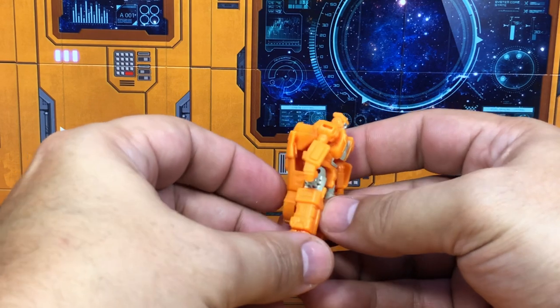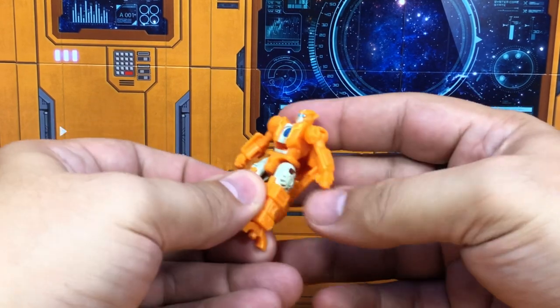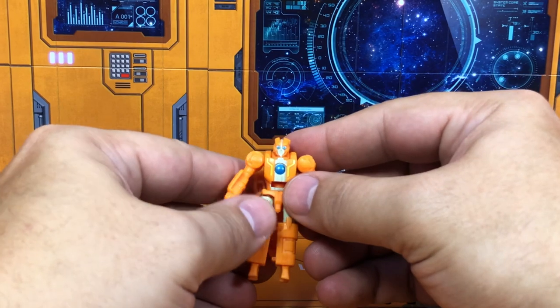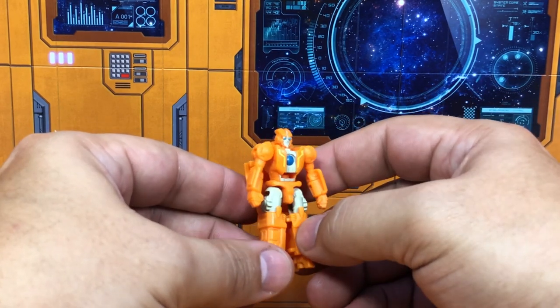Ball joints at the hips and knees, at the shoulders, and that's about it for posability here on Rung. He does have a waist swivel — interesting. But yeah, it's Rung from the comics, and I like him, he's cool.